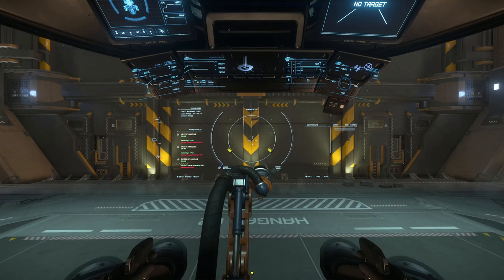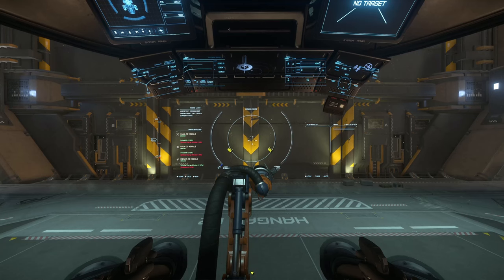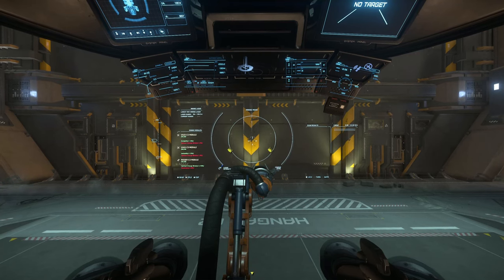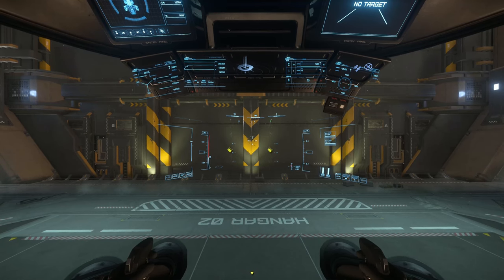You can see the VAUX C3, VAUX C3, and the Rieger are all there on the left-hand side of the UI. Just double-checking that all that stuff is there. Once you've done that, you can put it away and call for the doors.